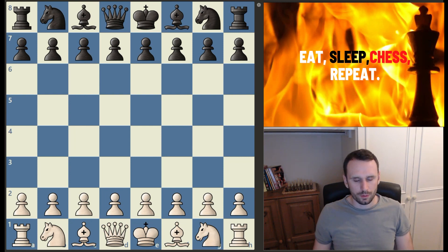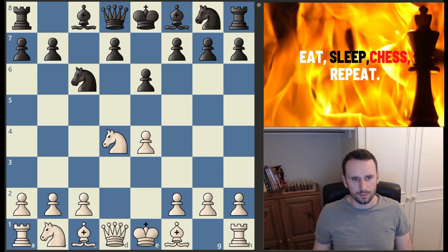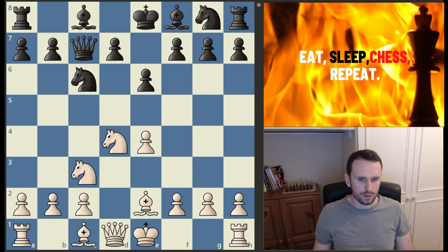Firuzja opens up with pawn to e4, we had pawn c5, knight f3, pawn to e6, d4 going into the open Sicilian, cxd, knight takes, and now we have knight c6 from black. So this is the start of the Taimanov variation. We had knight c3 from Firuzja, queen c7, bishop to e2 now from Firuzja.